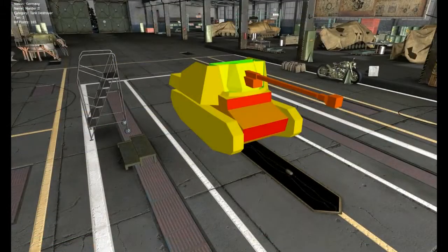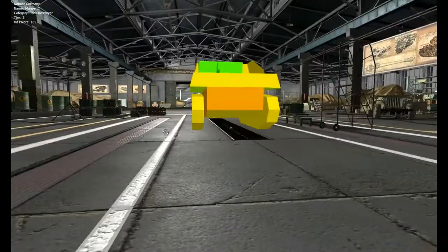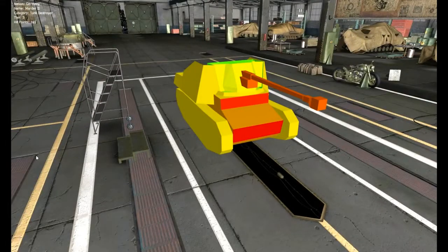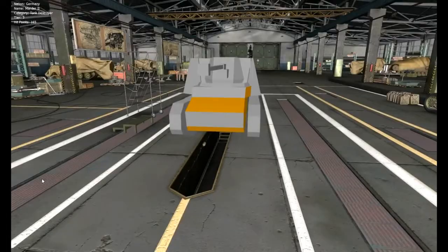We will have a quick look in tank viewer at the armor, but don't expect to bounce many shots in this thing. At best you have 35mm of armor from the front, but that actually applies only to the lower plates and one flat strip under the gun. The rest is just as forgettable from the front as the sides and rear, which are only 14mm thick.